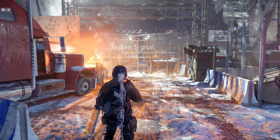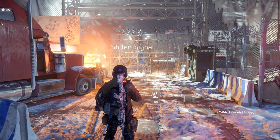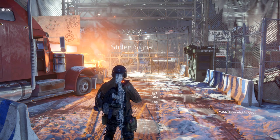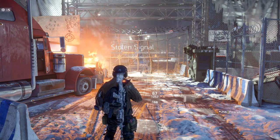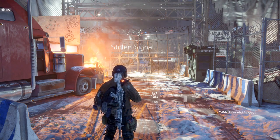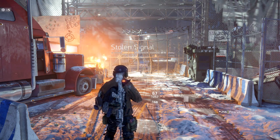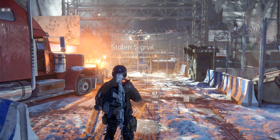Your team was sent to restore emergency broadcast capacities, but the team has gone silent. After a group of Rikers attacked the broadcast center, your job is to secure the station and rescue the hostages. But that may be easier said than done, and for that reason we've made this incursion guide.